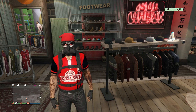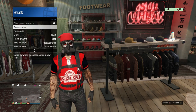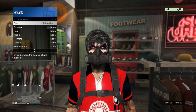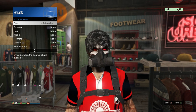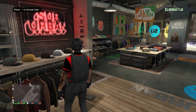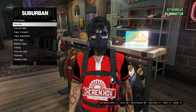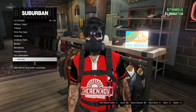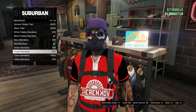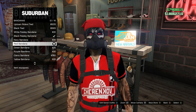If you guys have a rebreather — and I'm sure most of you do — pull up your interaction menu, scroll down to style, scroll down to accessories, and equip the rebreather. If you don't have one, go to the gun store and buy one. Once you have it on, walk back over to the clothing store, go to your hats, and look for bandanas. Once you get to bandanas, which should be on slot 12, click on bandanas and buy the red bandana, which should be on slot 12. The rebreather and the bandana should combine.